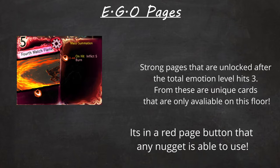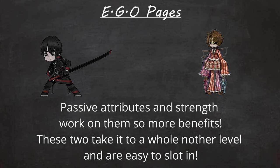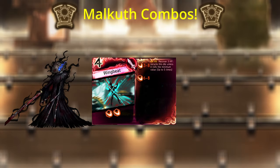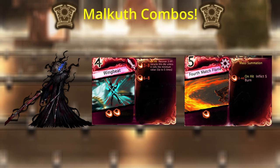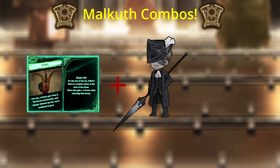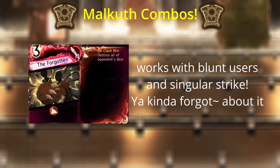After the boss fight, you will get a significant power boost through ego pages. It will make future fights a whole lot easier. These pages do get stronger if certain people use them. Yujin and Emma benefit greatly, with Yujin restoring light on anything over four cost and Emma boosting the power by a significant amount. Kim with wing beats will destroy anything if she doesn't min-roll the repeating attack due to all the slashing she'll do. She will also boost fourth match flame by four, if not more depending on the number of sharpened blades and attributions used. With Snow White unlocked, pierce decks benefit from the Vine's abnormality page. This will also boost the power of Hornet and Greenstem by at least two to three.